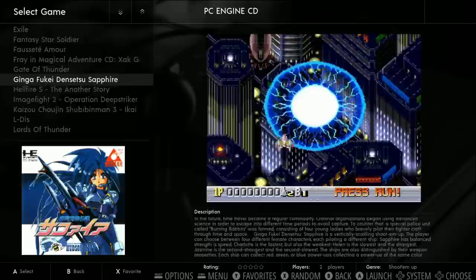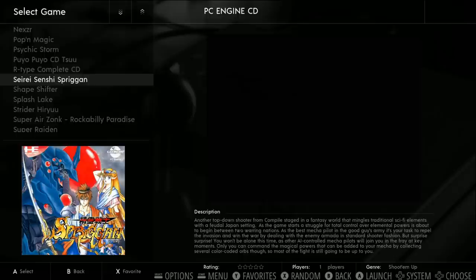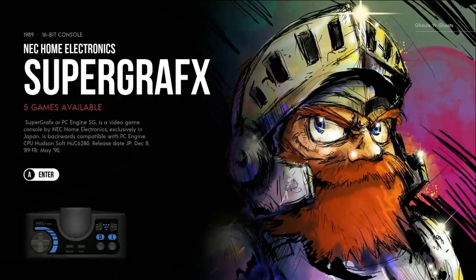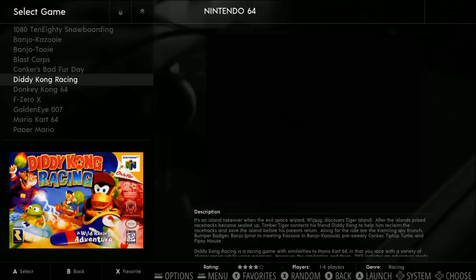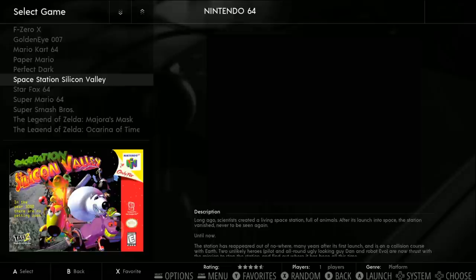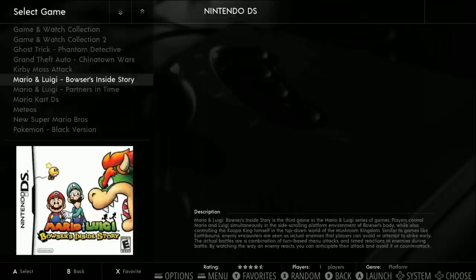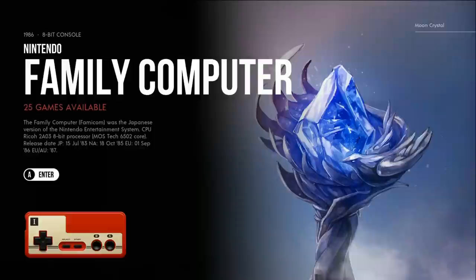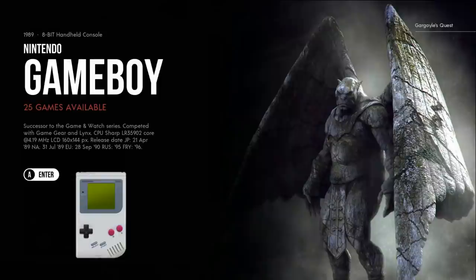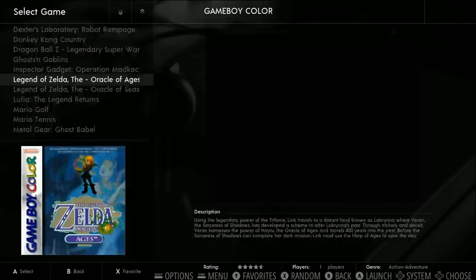N64 has only 20 games, but the selection is very deliberate - these are the games people want to play at the 2GHz overclock and they'll run fairly well. Nintendo DS has 30 games - the ones you probably want to play. Nintendo has 200 games, Family Computer 25, Family Disc System 10, Game Boy 25, Game Boy Advance 100 including both Advance Wars. When you play these games the bezels are set up and there are video loading screens as well.